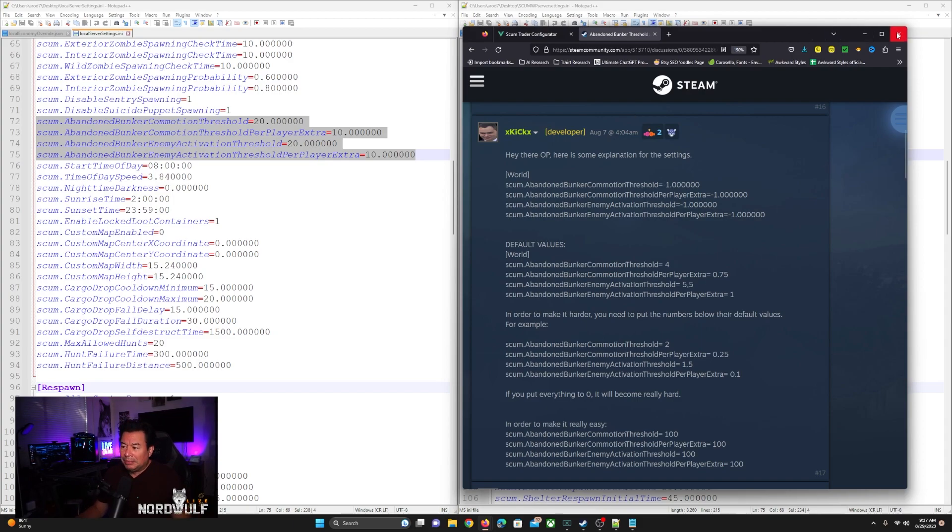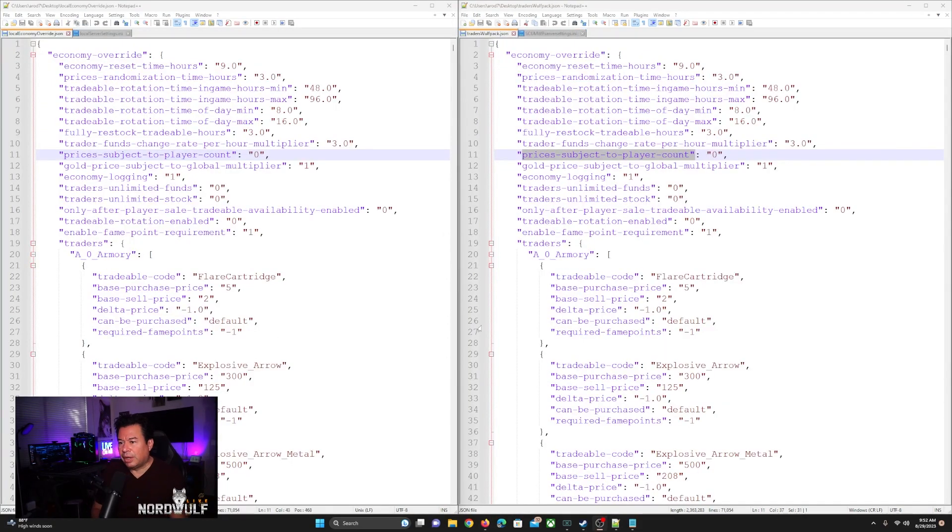Let's move on — I want to talk about traders for a little bit. So now moving on to the trader or economy override JSON file. This was pretty straightforward. The single-player version and the private multiplayer version are basically exactly the same. There are some things that don't really matter on the single-player session, like prices subject to player count. What I like to do on single player, and I would suggest you do this, is change it to zero.